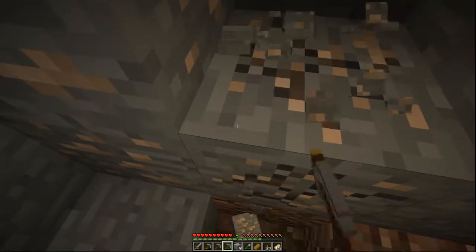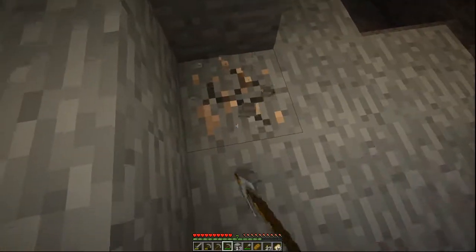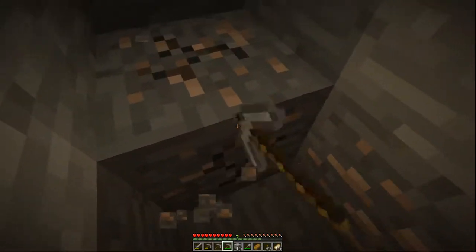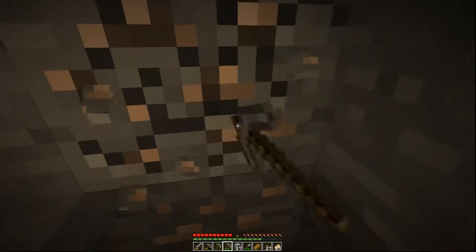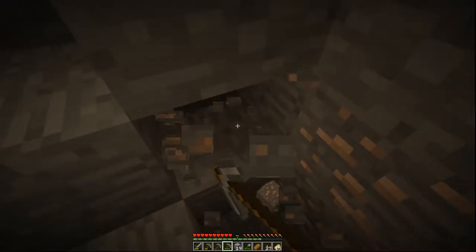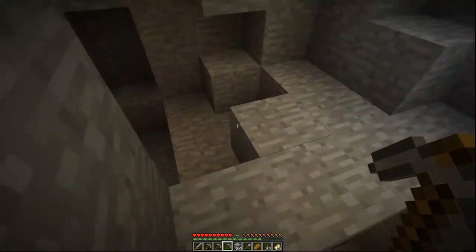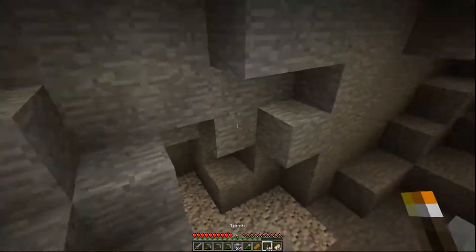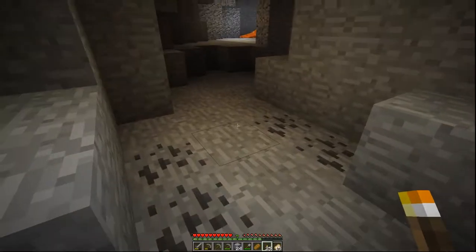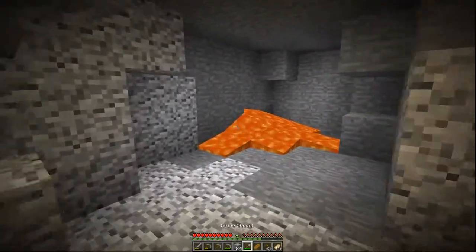We're gonna continue to mine up this iron because that is sort of what we're here for. Here's another iron vein. Remember, never dig straight down because we're at the depth where there could be a pool of lava directly under us. You also never really want to dig straight up either — just never dig straight vertically, up or down. You can dig straight side to side or front to back, but never up and down. So let's find some more. Notice how I'm always placing my torches on the right side of the cave. And that is lava — if you walk into it you'll get caught on fire, so I'm actually going to plug that up.